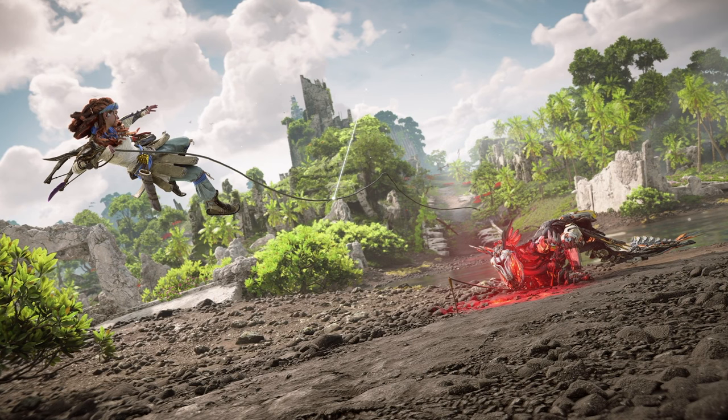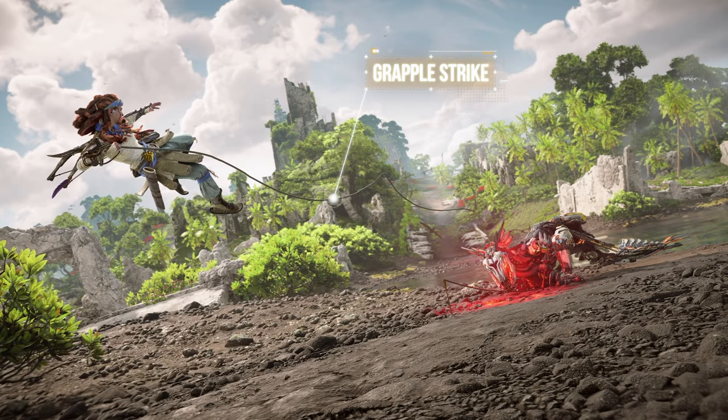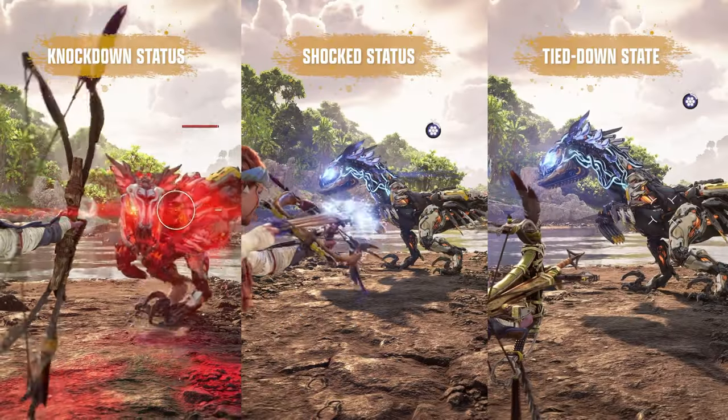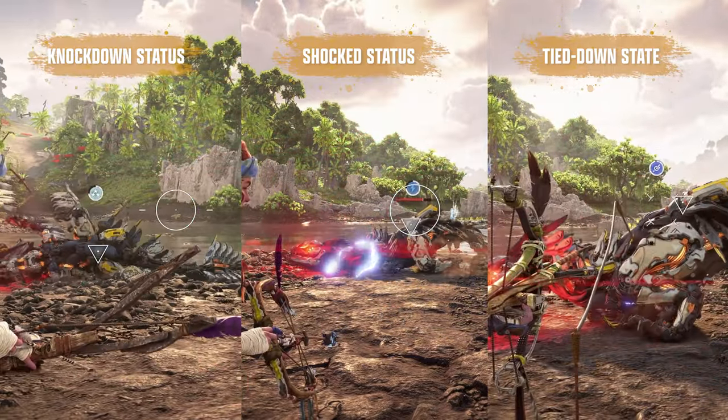The Machine Grapplestrike is a Burning Shores exclusive ability, which allows Aloy to grapple a immobilized machine and pull herself to its location before striking it with her spear. Immobilization types include the knockdown status, shock status, and the tiedown state from rope casters.